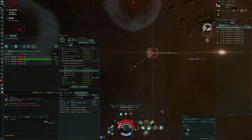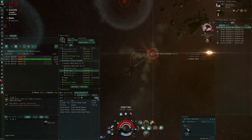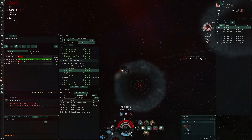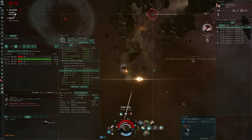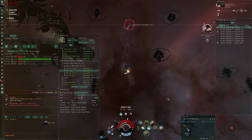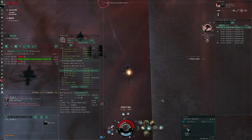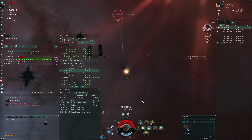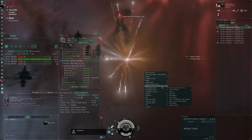In this fight I get neutered out completely. A Stabber against the Nemesis — that's not a fight I'm going to win. I do make a mistake: I decide to go orbit at like five kilometers, which isn't smart. I should have done an approach command on him — I think I could have survived a bit longer and mitigated more damage by staying under his guns. You can see he's also trying to pull distance: five, six, 6.5, eight kilometers — he's trying to pull range so he can hit me better.